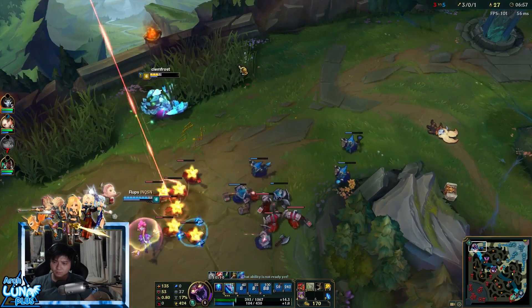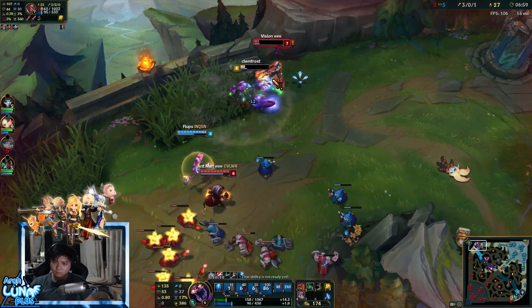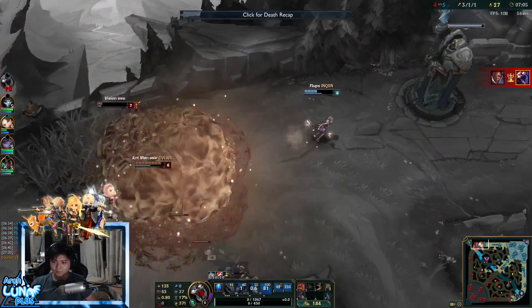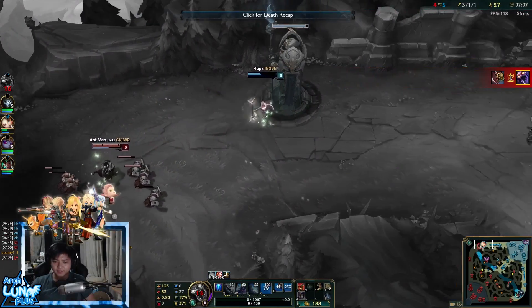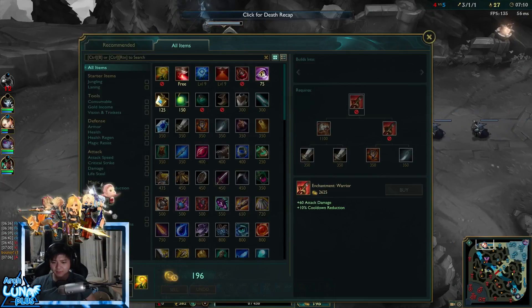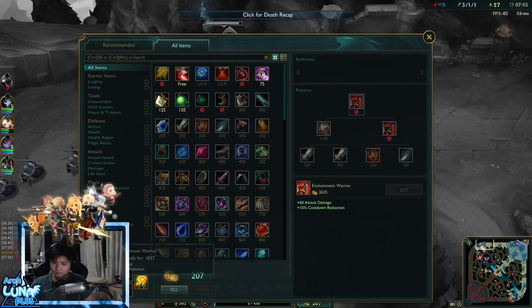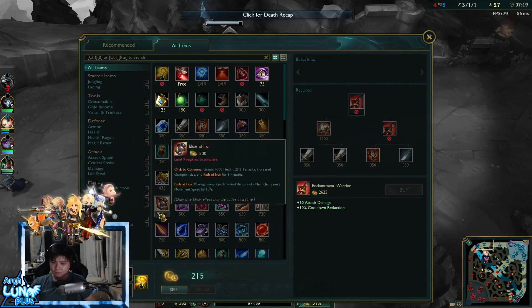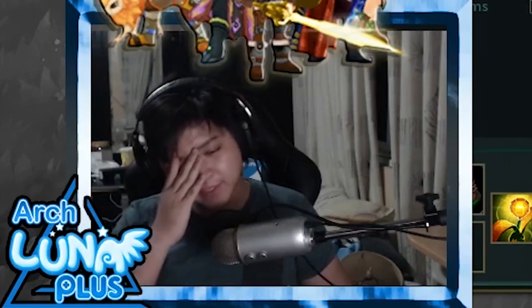I missed my E — two E's missed. At early game my damage and reliability depends on landing that stun. That was really bad. Lucian got two kills, but it's not the end of the world. We're still ahead a bit — I'm 3/1/1 — but I really wish I had blue smite.